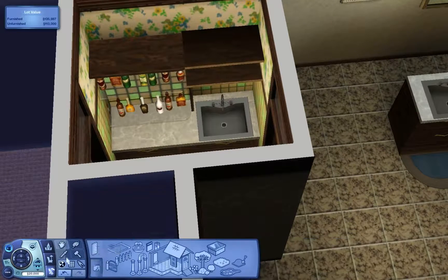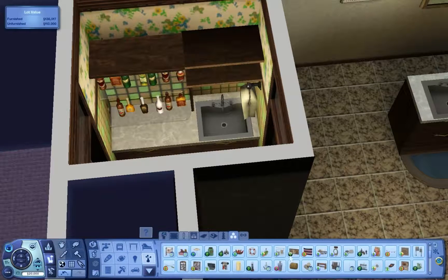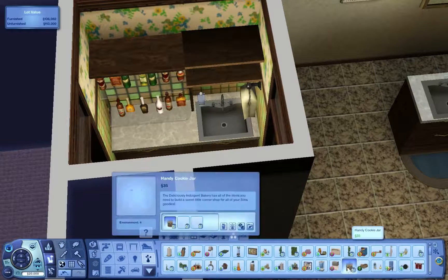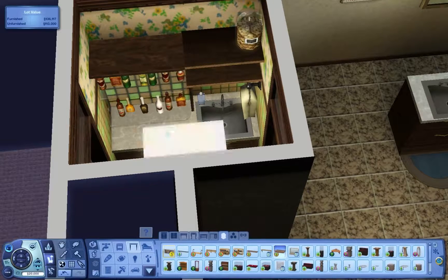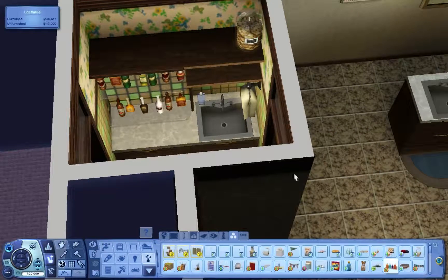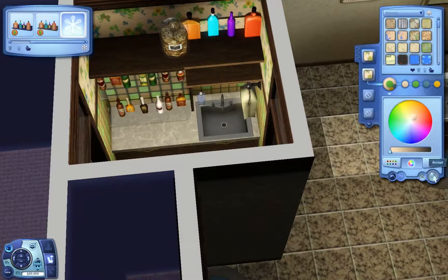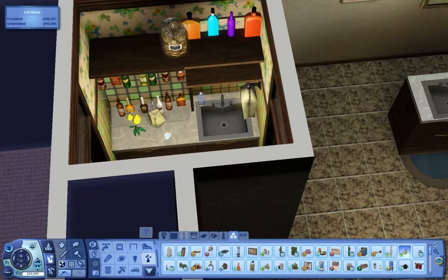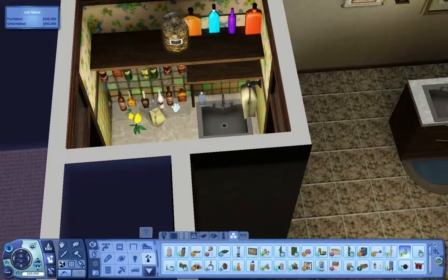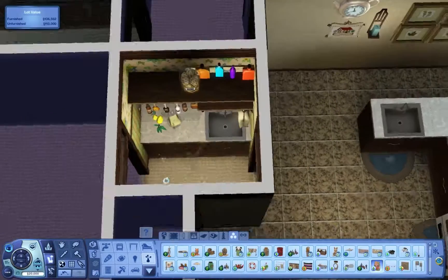Butler's pantries do have sinks in them. I found this shelf unit — I'm not exactly sure what it was called — but it had all these bottles on it, sits on the floor, nice and tall. I thought it would go great inside a butler's pantry, since they make drinks and hors d'oeuvres. I love the way it looked — I tried to make it look like it was all one connected unit, combining different things to look like there's a little container of cookies, which I think is store content, so apologies if you don't have those.